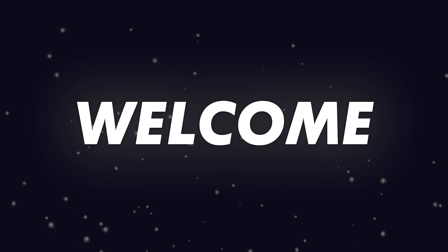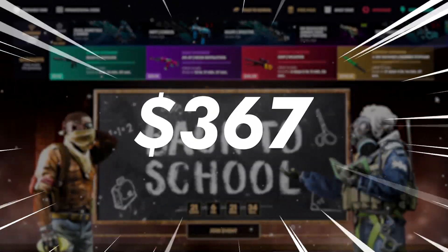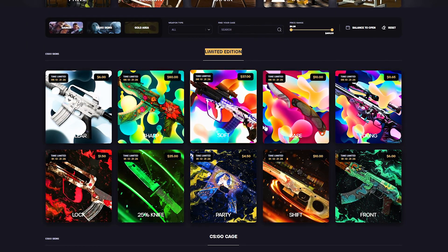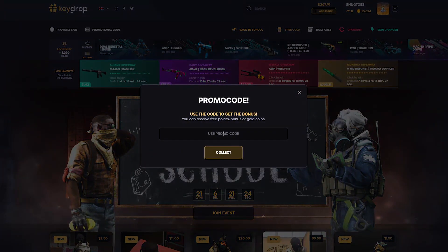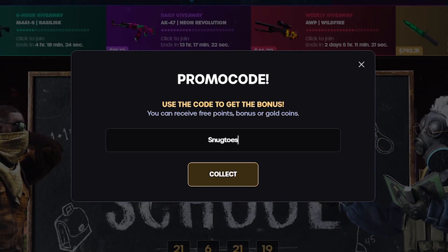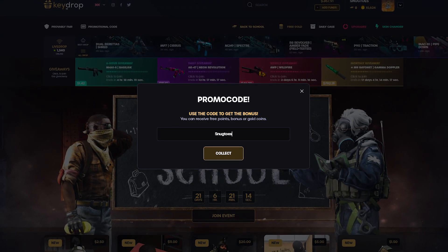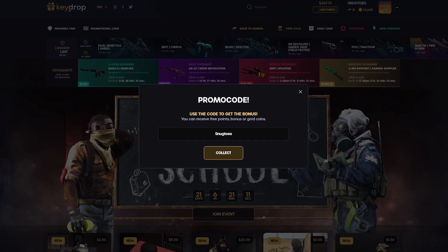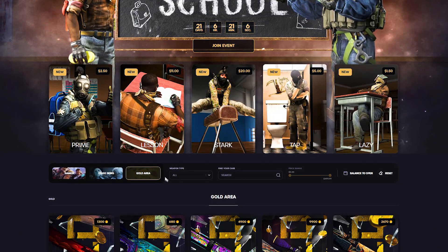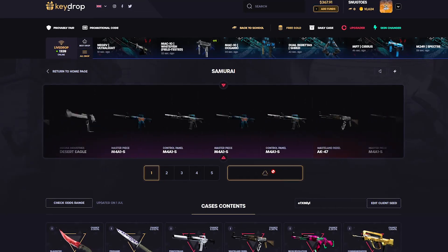Yo, what is good everybody and welcome back to Snack Tows. We're back on Keydrop with a $367 balance and we're gonna be checking out some of the new expensive limited edition cases. If you guys want to check out Keydrop for yourself, you can apply my code Snack Tows in the promotional code field. You're gonna get some free points, gold coins, which can get you free skins and a permanent 5% deposit bonus.